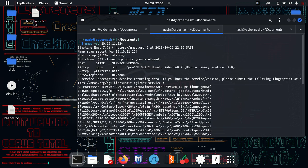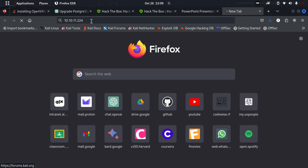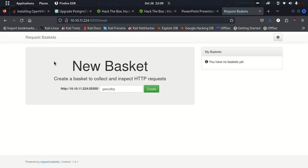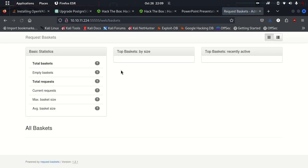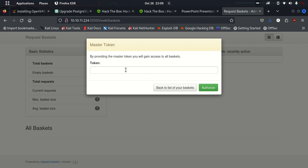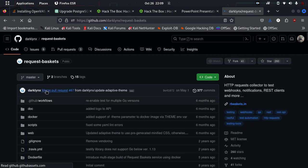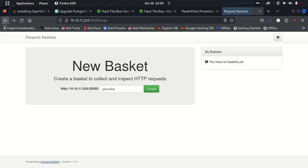It's possible that this port is a reflection of another port — that might be useful information. Let's try port 55555, and — we actually get a website. We now have to spend some time browsing through it. There are settings, but I don't have an admin token. I see 'Request Baskets' — let me look into that.